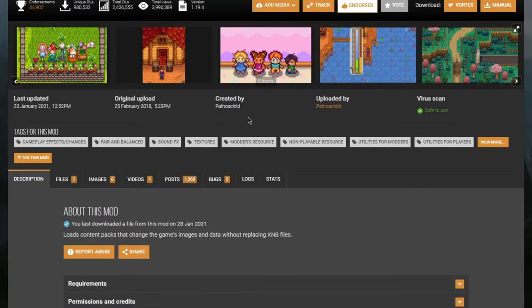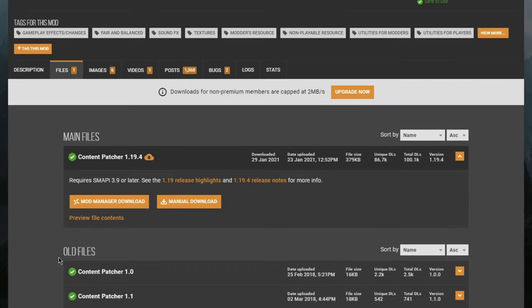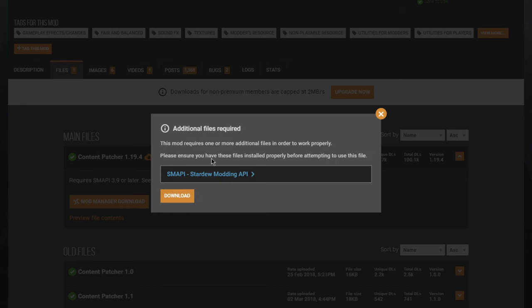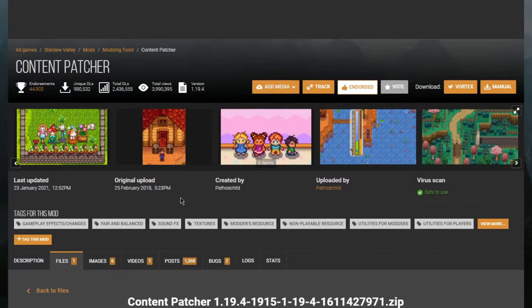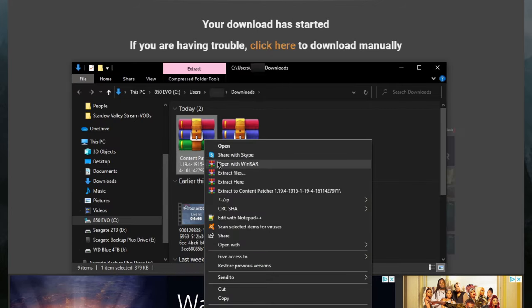To install the mod, I prefer to go to the Files tab rather than clicking Manual Download right away. This lets you see more information from the mod author, including installation instructions, compatible versions of Stardew Valley and SMAPI, and what changes have been made in the latest version. I'll be covering everything related to updating mods in a later video. All you need to do to download the mod is click Manual Download. Since we already have SMAPI installed, click Download, then click Slow Download. Once it downloads, navigate to where that file lives, extract it just like we did before with SMAPI.